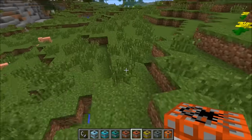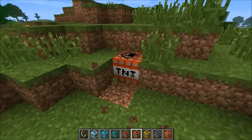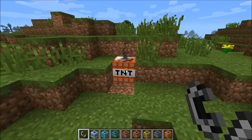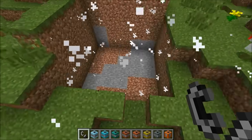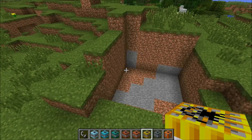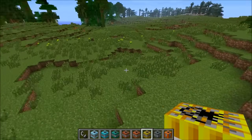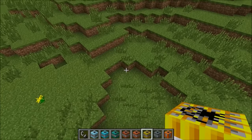The next one is cubic TNT — it kind of makes like a small cubed area. I'll explode it right there and you'll see what I mean. This one's not too spectacular compared to some of the others, but it does something useful. It made a square for you — so if you wanted to build a base underground it might be really useful.